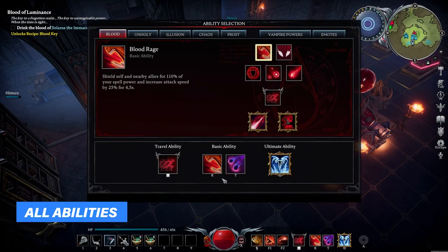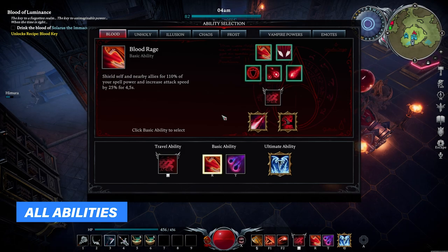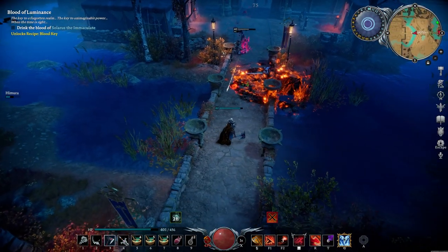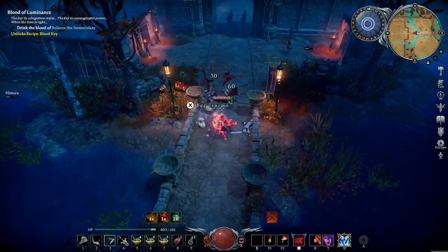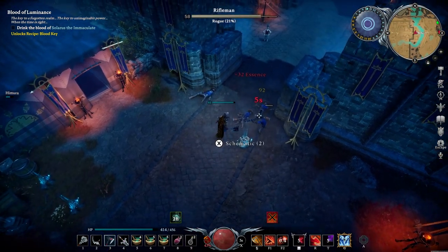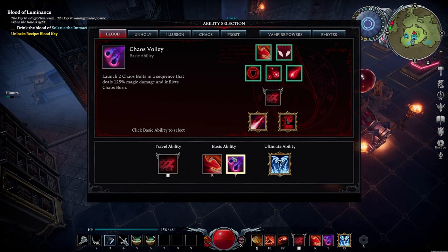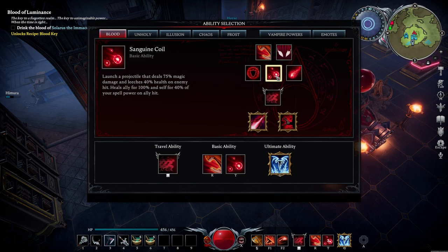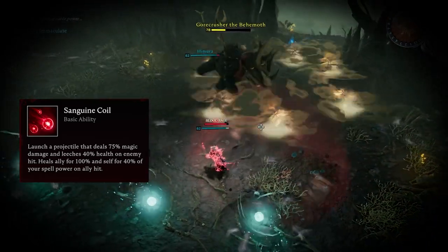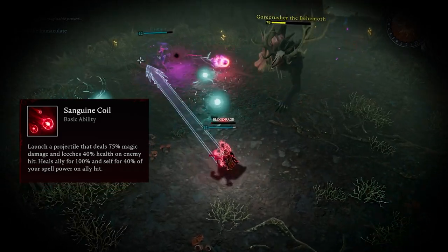You can use many different abilities for this build and tweak it to your liking. First off, we have Blood Rage, which shields by 110%, increases your spell power and attack speed by 25% for almost 5 seconds. Then we have the Chaos Volley, which I use most of the time because it travels very fast and deals a lot of magical damage — that's your ranged damage. If you're playing with other people or need extra survivability, go with Sanguine Coils, which deal damage from afar but can also heal you or an ally. It's a little difficult to hit moving targets but it definitely adds to your survivability.